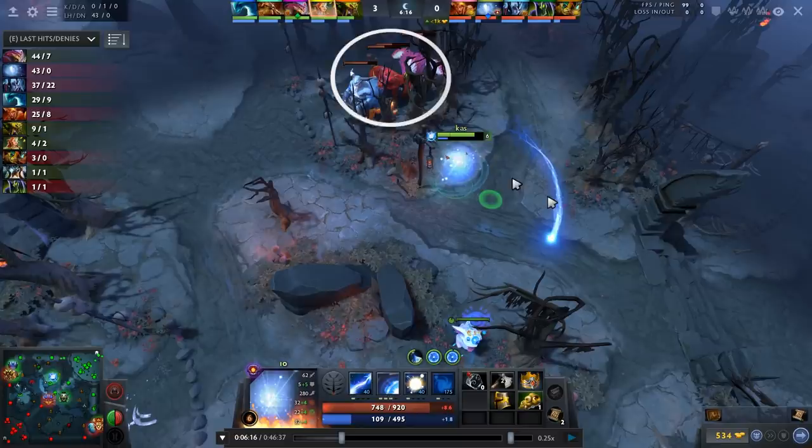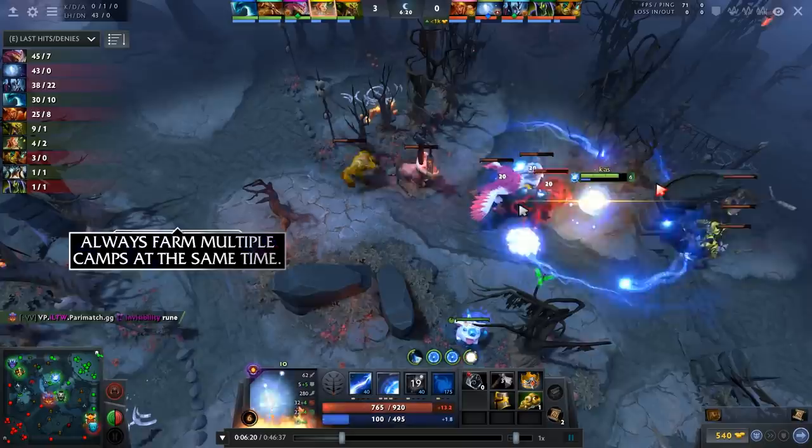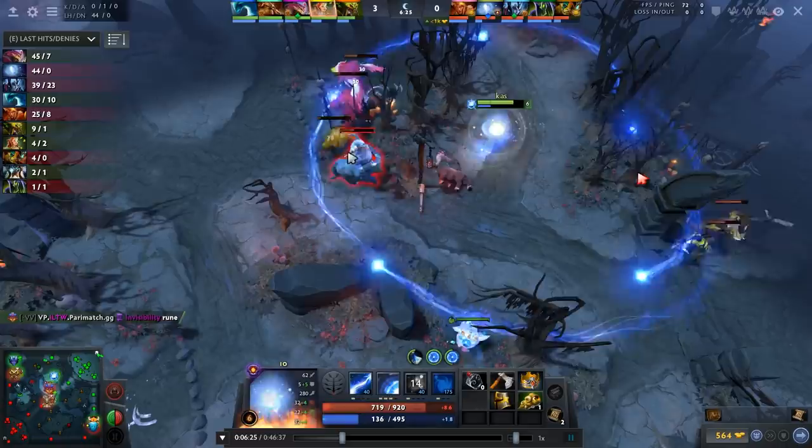What you're going to want to do, especially when you're playing on the Dire side, is draw out this creep camp and pull it over to the one on the right. You should have stacked these earlier. Just make sure that you pull camps together, use the spirits to farm them up, auto-attack the highest HP large creep, and that's about it.